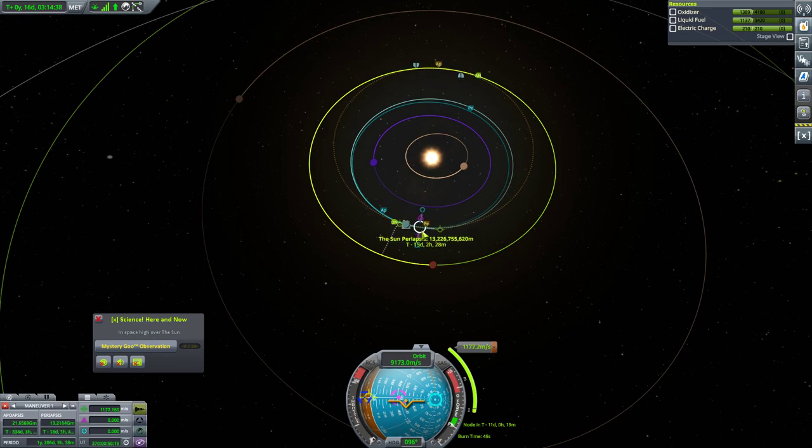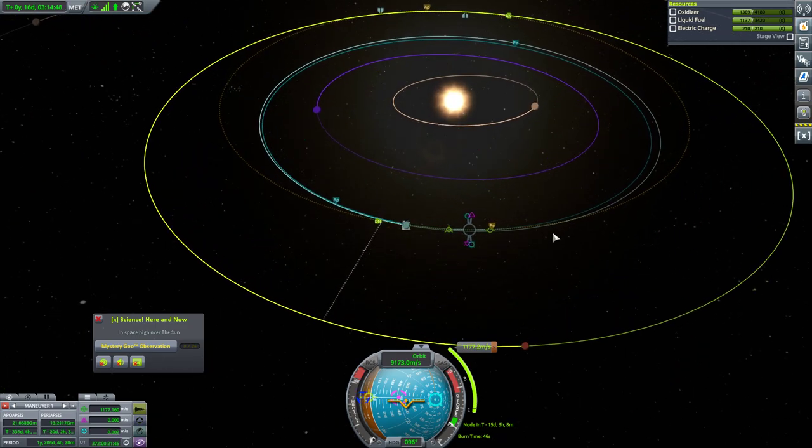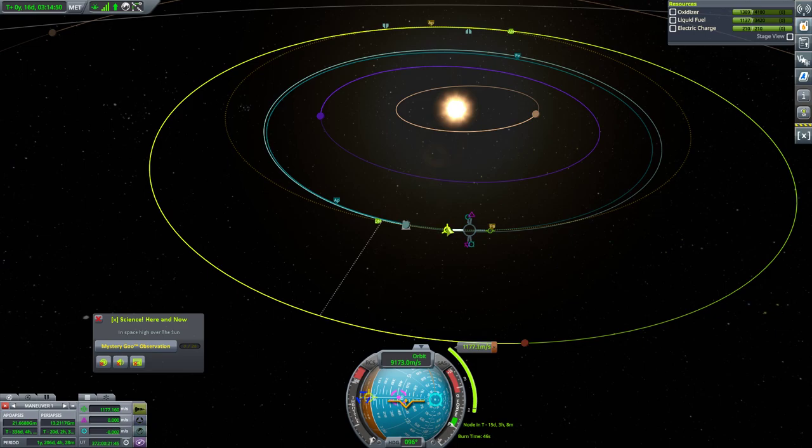It's so close up here, and then so far away after the next orbit — this is kind of our window. Just looking at this, can we tweak this in such a way as to burn extra delta-V? Because we've got plenty. There is an encounter here; it's a very brief one.